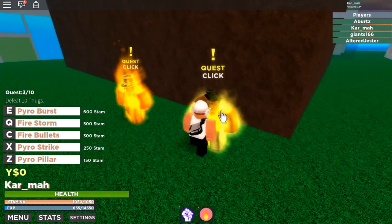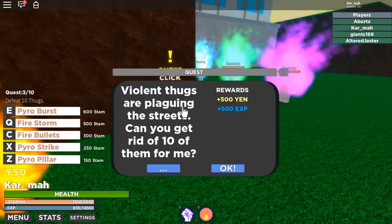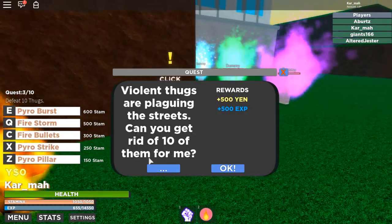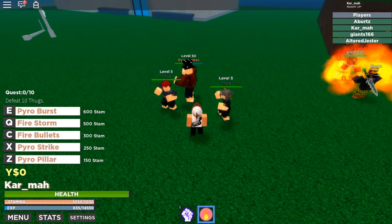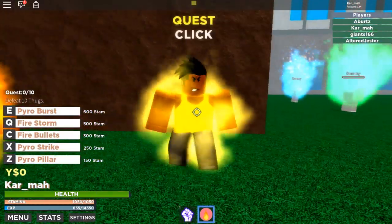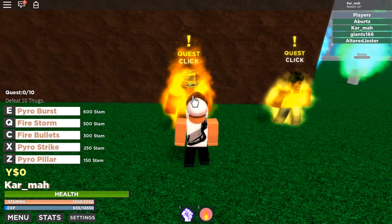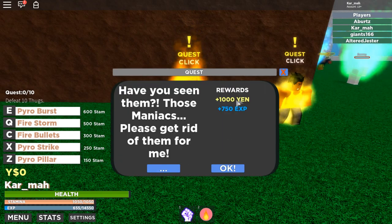Let's get right into the quest. The quest system is really unique — I like it. I press it and click: 'Violent thugs are plaguing the streets,' which basically means there's a lot of them and you want me to get rid of them. So I'll take it — zero out of ten, defeat ten thugs. These are the thugs and this is the perfect time to use my move. Also, this NPC has a weaker aura compared to that other guy, who gives a stronger quest, so you need to be stronger — or at least it's recommended — for the better rewards.